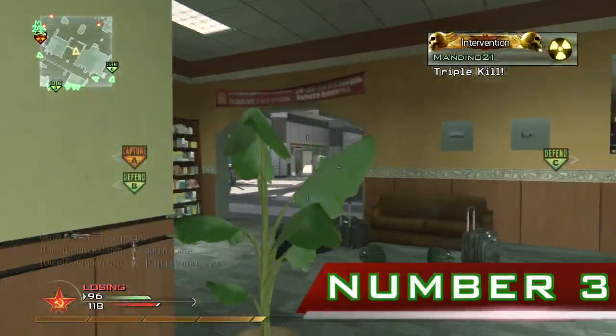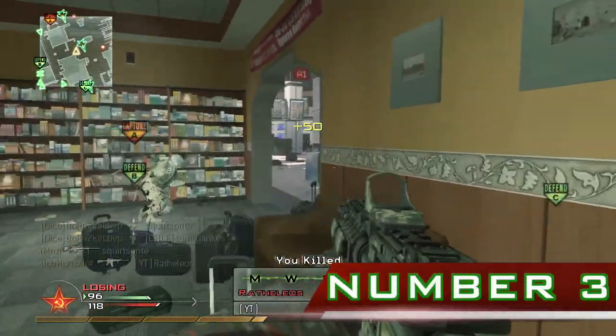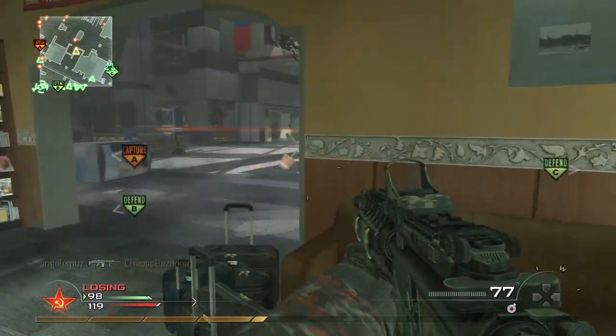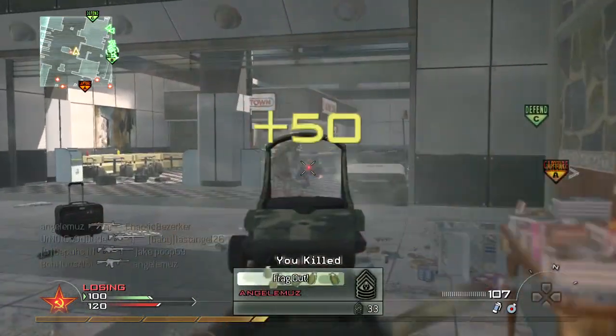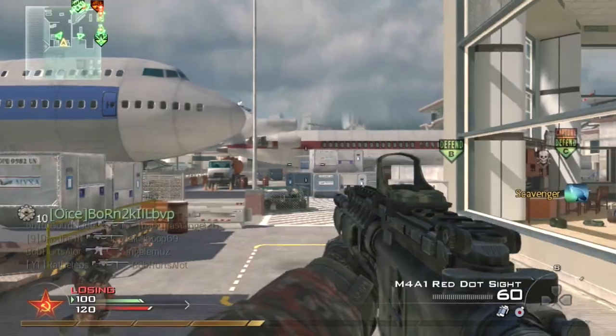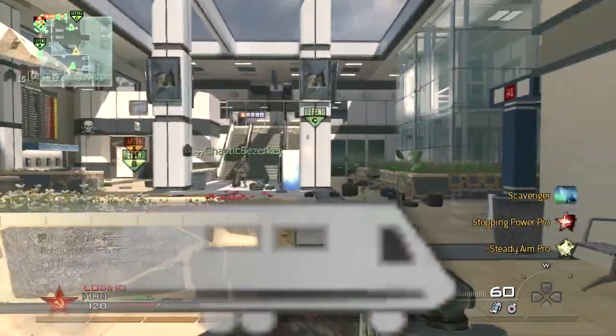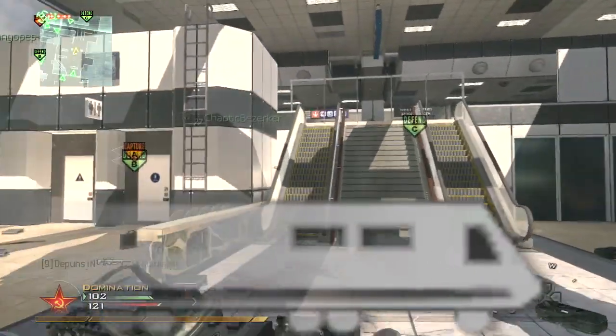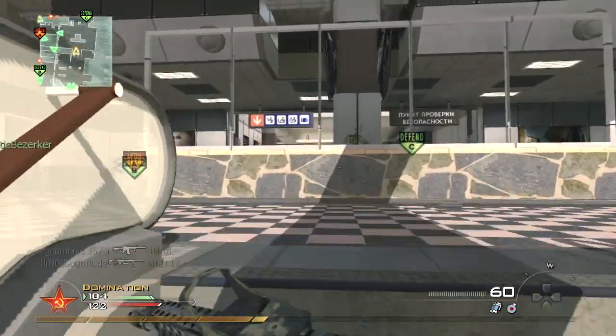Number 3. There was going to be a rideable train in a multiplayer map in Modern Warfare 2, but why it was cut isn't known. It likely would have taken the player from one side of the map to the other. The screens of players near the train would shake when the train went by, and it would make its ride once every 2-3 minutes. All that's in the game is some scripts and a kill icon for the train, which was named the L-Train.